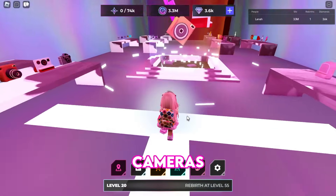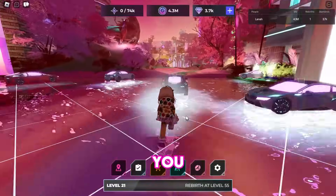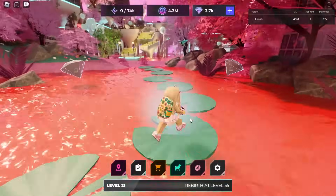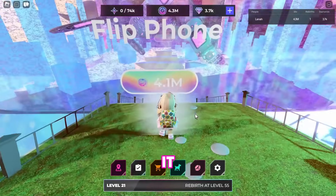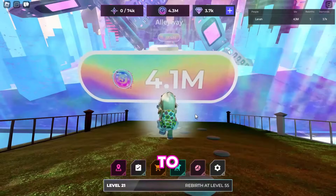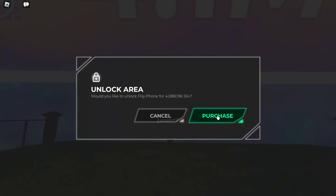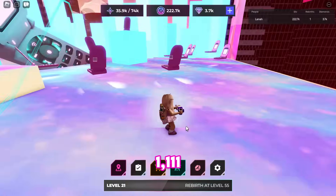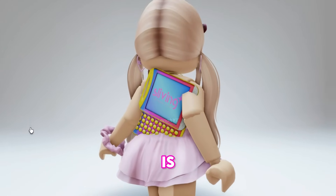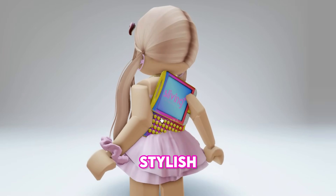There are a lot of backpacks and cameras available. Continue grinding and unlocking areas until you get to the flip phone area, which costs 4.1 million to unlock. Start taking pictures of the flip phones — you'll need 1,111 photos. This is how the Paris Hilton Y2K back phone looks; it's a stylish and classic item.